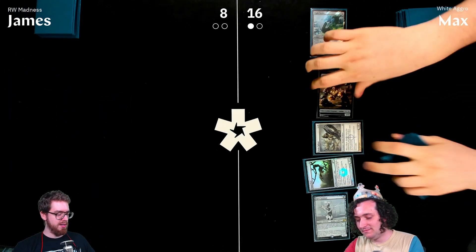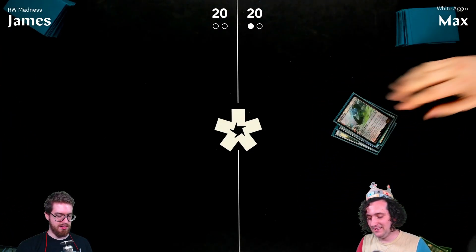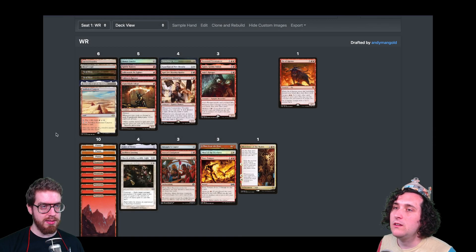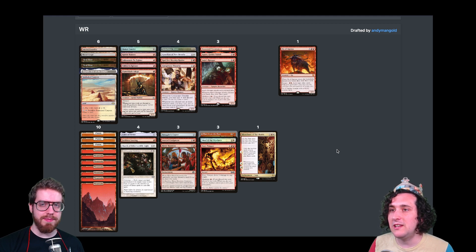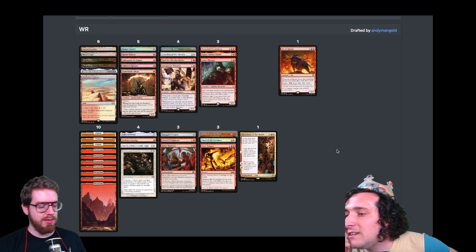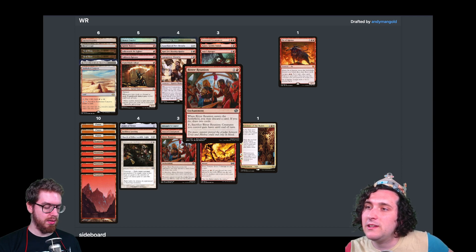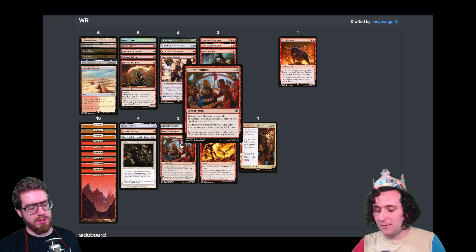Post-game debrief: drawing three cards off Spirit of the Labyrinth and then having to cast Fiery Temper at full retail was rough. They discuss whether Bitter Reunion works with madness — it doesn't, because Bitter Reunion is an ETB effect, so the draw resolves before the discard, meaning the madness trigger doesn't fire in time. Tormenting Voice would work because the discard is part of the cost.